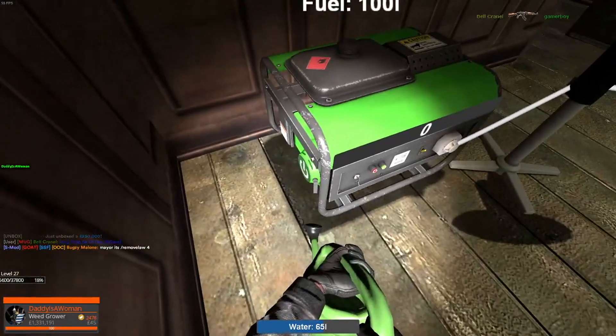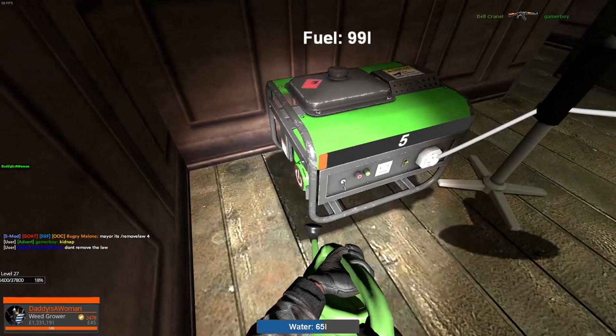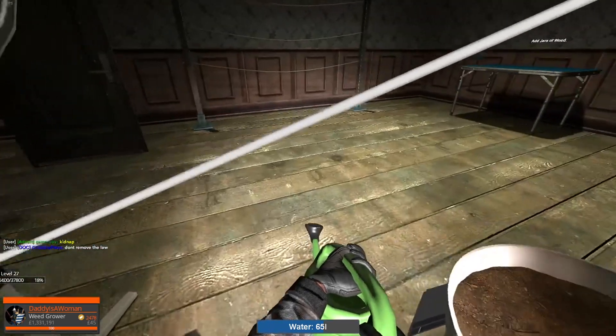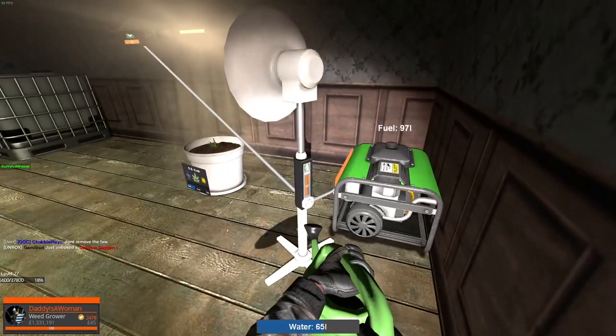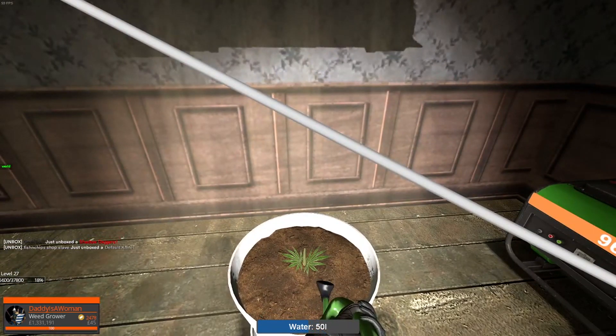At this point you want to turn your generator on, then turn your light on, and your fan. Then start to water the plant.